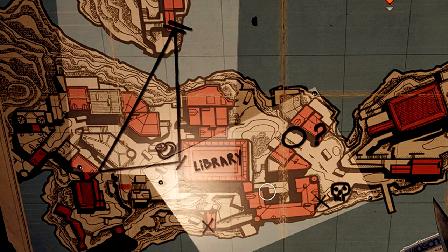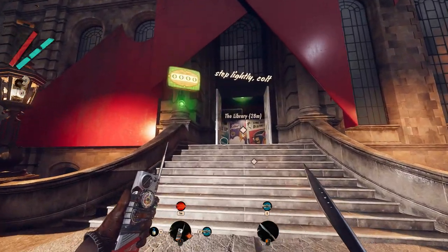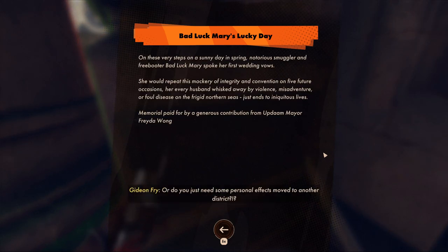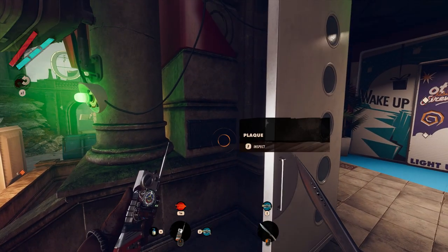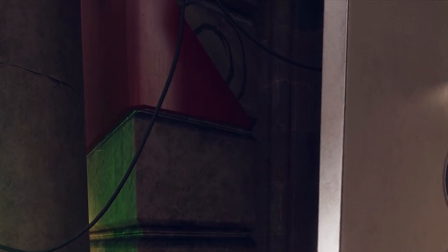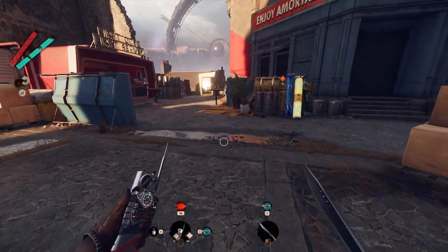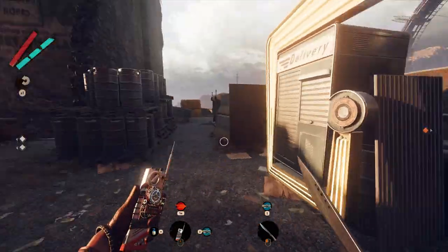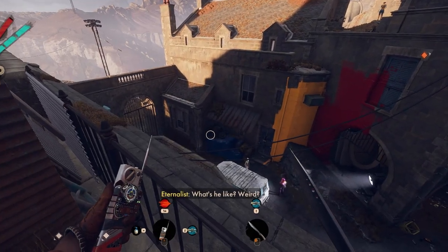I'll show you where to find all of the numbers now. Whoever put the cellophane over the map was kind enough to indicate exactly where the library is. At the front of the library, just to the left of the door, you'll see a plaque about Bad Luck Mary indicating this is where she said her wedding vows — which is why this location is signified by a ring. Just above it you'll find a number, partially obscured but legible. In my case it was a zero, but it'll probably be different for you.